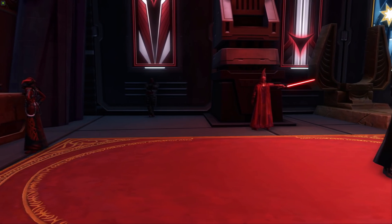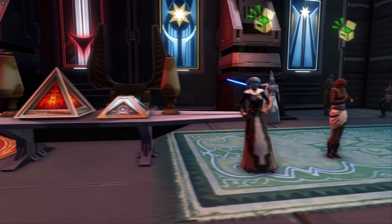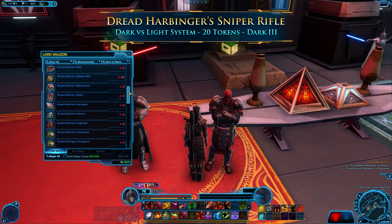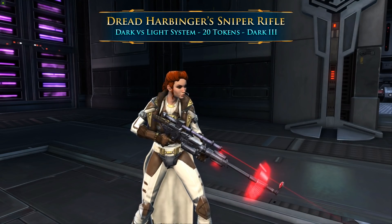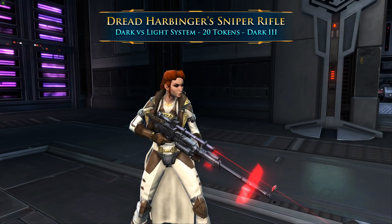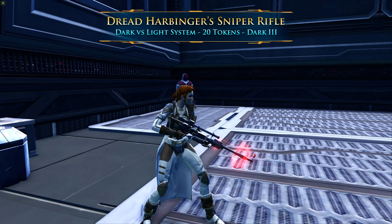It's time to step into the technical age of Star Wars: The Old Republic. Number 3 is the Dark vs. Light Sniper Rifles. These two sniper rifles are available through the Dark vs. Light system — not the old retired event, these are currently available. For the Dark Side version with red glowing elements, you need to earn 20 Dark Side tokens, which you can view in the currency tab of your inventory. You'll also need Dark 3 to equip it, but you can buy it on another character and send it over to the character who can wear it.